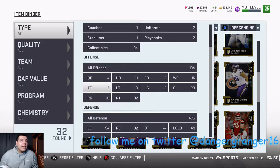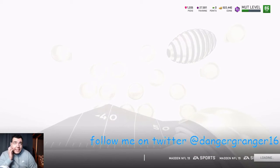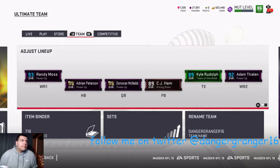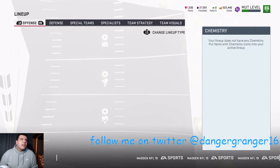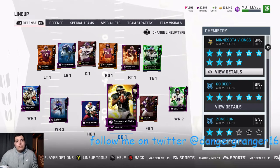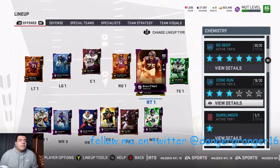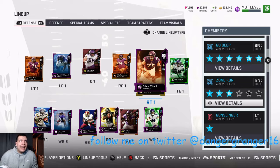Let's go take a look at our lineup — it's already up to 86 overall and I haven't even made that many upgrades, which is awesome. Our offense is where we are working the most. We're maxed out on Vikings chemistry, maxed out on go deep, and we're almost at 20 on zone run.